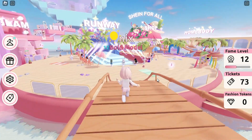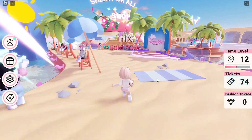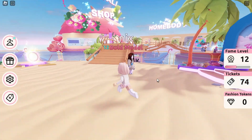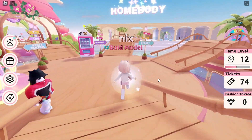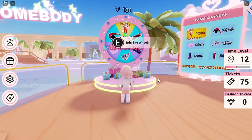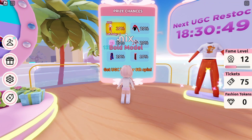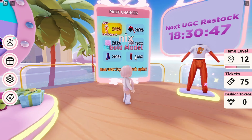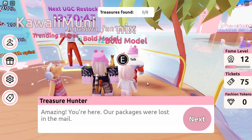Once you've joined the game, go ahead and follow me over to the UGC — it's right behind this bridge, over this way. You will get this item totally free by spinning the wheel, and you have a 10% chance of claiming this item. Now if you want to get some fashion tokens, go and talk to the treasure hunter.